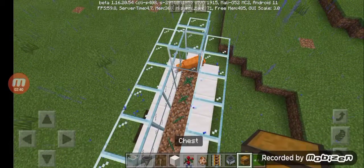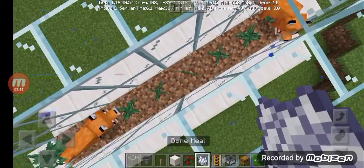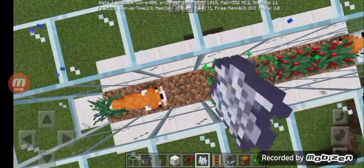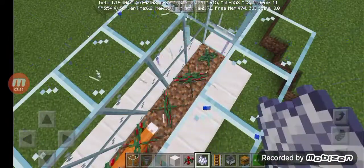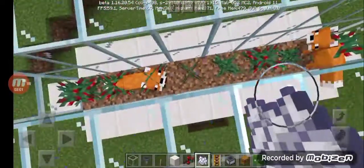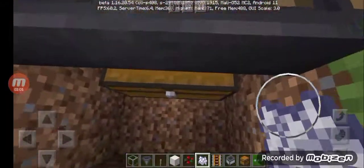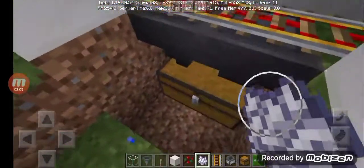Don't cover it all up — I'm not covering it fully so we can test it first. Now let's use bone meal so it's faster and we don't want to wait for it. So if you see, the foxes will harvest the berries, then when they harvest them, they will go to this hopper.